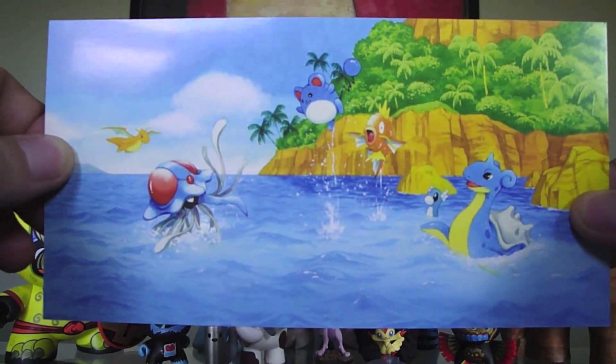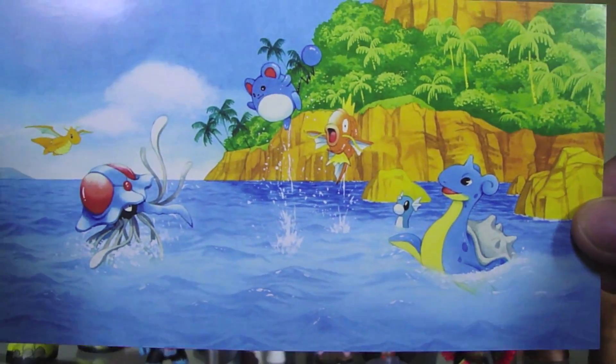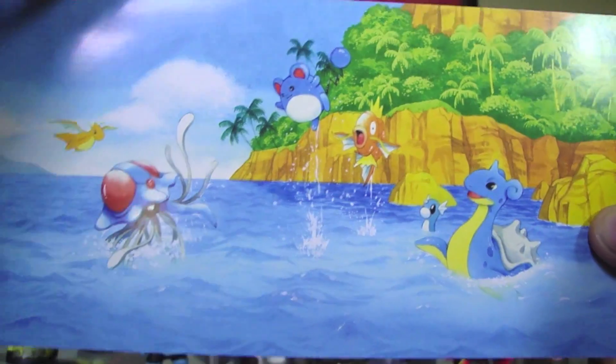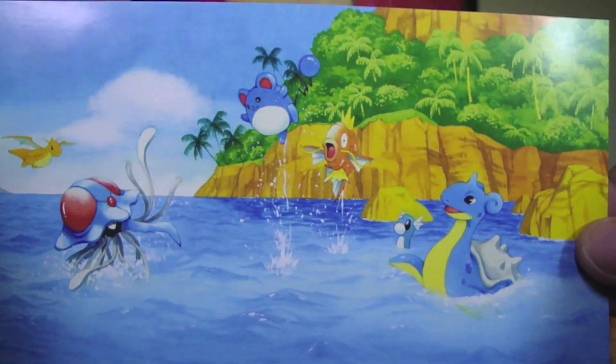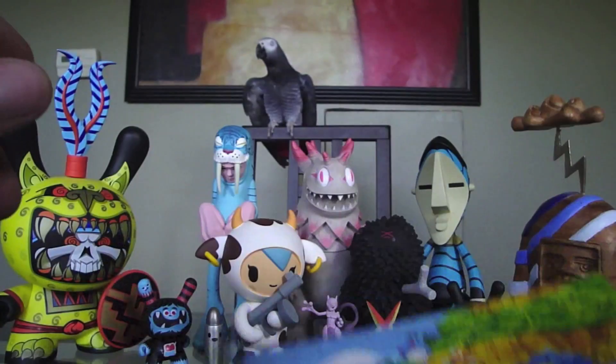And this one's pretty neat too — again, the Dragonite in the background. Really neat. Now, these are all corresponding to the cards. Like, every picture — the Tentacruel, the Marill, the Lapras — they're all cards in the set. So it's really neat to have this whole mural of them all together.